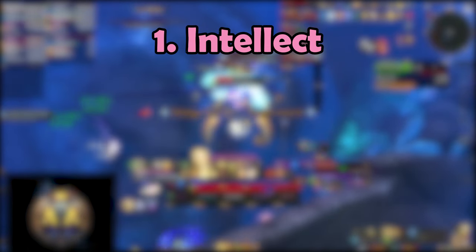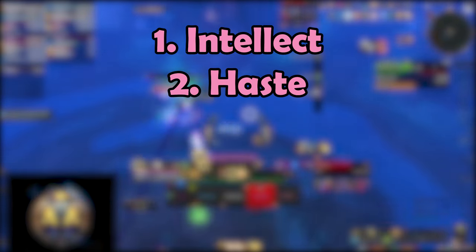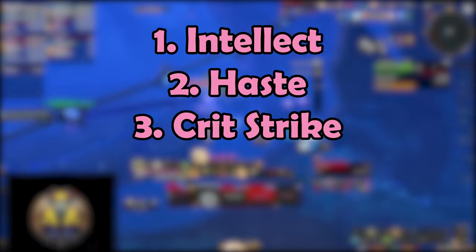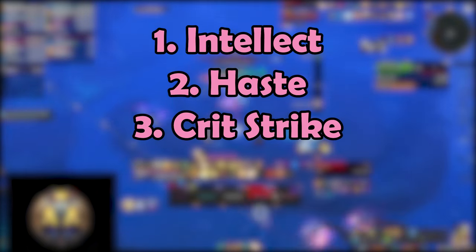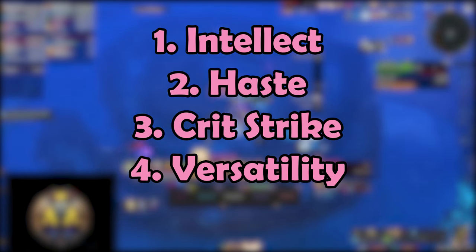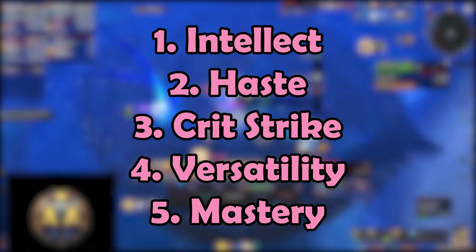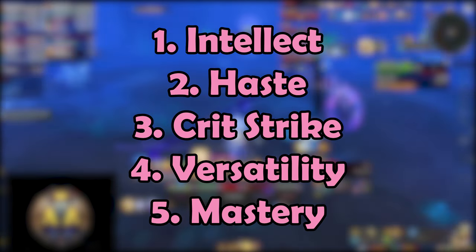When it comes to stats, item level is definitely king as it brings the most primary stats and makes your spells hit harder. For secondary stats, your best choice is Haste — it increases your casting rate and reduces the cooldown of some skills, so stack it as much as you can. Next is Critical Strike, which has a lot of synergies: your Infusion of Light procs depend on it and your Judgment critical strikes are further empowered by talents. If you have leftover stats, stack Versatility for increased damage, healing, and damage reduction, which is great for Mythic Plus. Avoid Mastery — it only increases healing based on proximity to targets, you scale better with the other stats, and it has no damaging component.